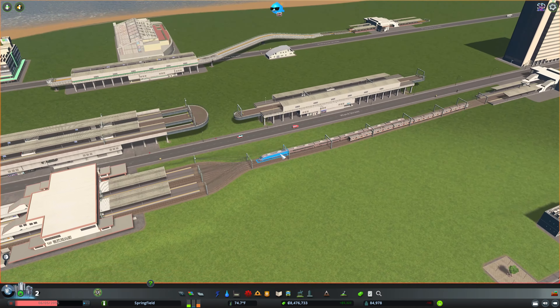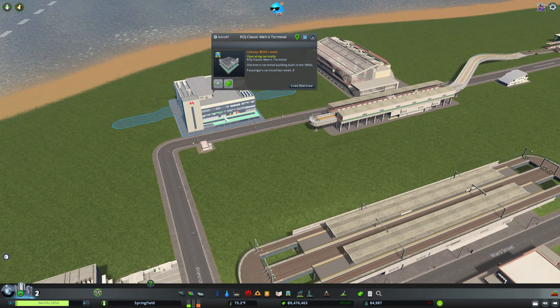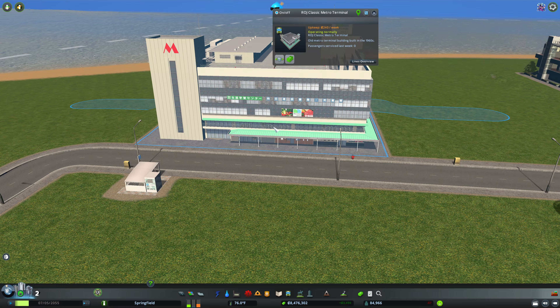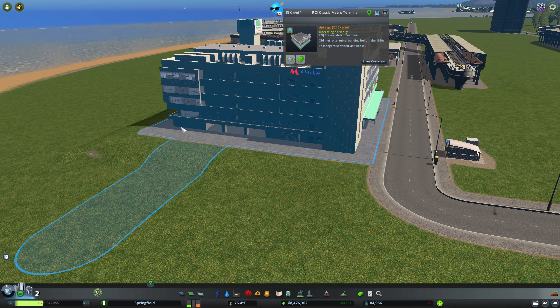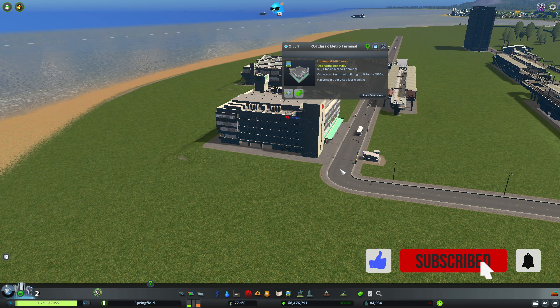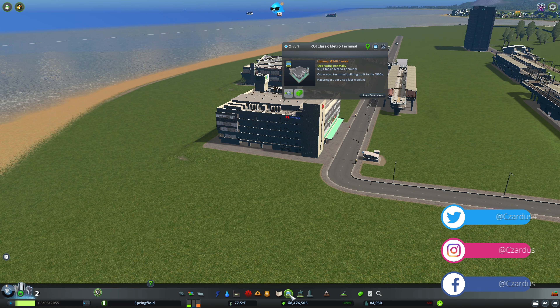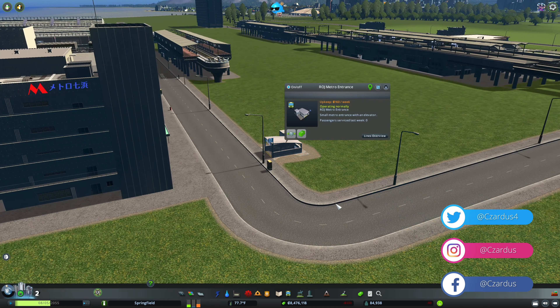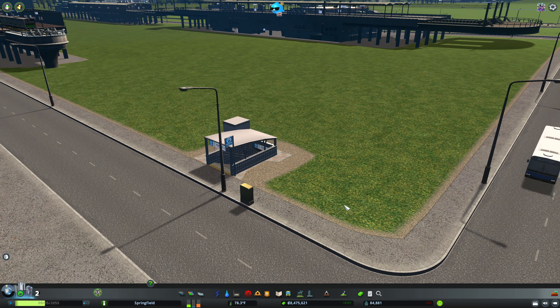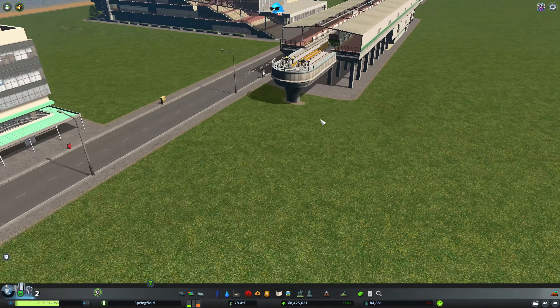Then you get some new metro stations. You've got the classic metro terminal, which is rather large. Inside a city you might have just the classic underground terminal. But you also get from this pack the metro entrance, and I really like the way this looks - I think I might end up using that in a lot of my cities.